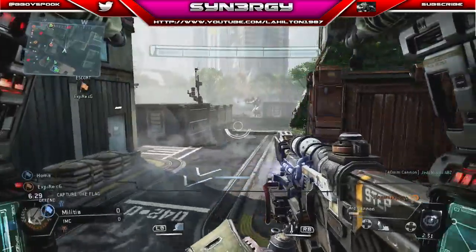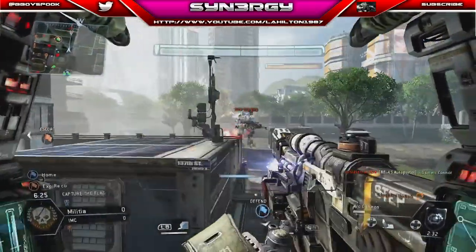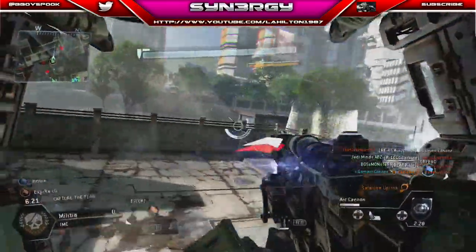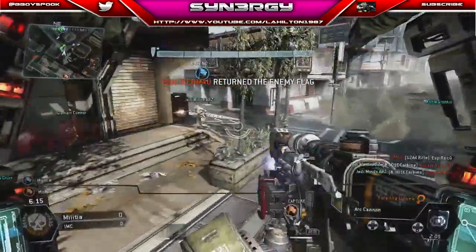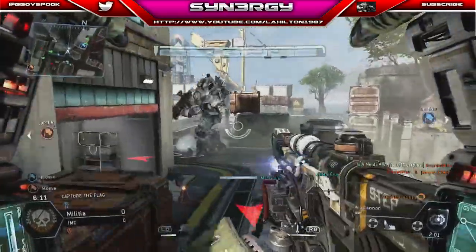Alright, all we're gonna do now is we're just gonna be defending. We're gonna take out any Titans we see first of all because the Titans are gonna be our biggest threat to taking our Ogre out. Pilots we're not too worried about — we've got pilots behind us here for example. I'm in a big fat Ogre so I'm nice and slow. And here's a Titan right there.